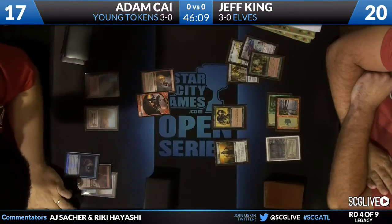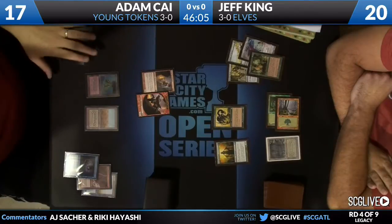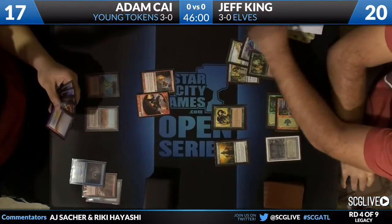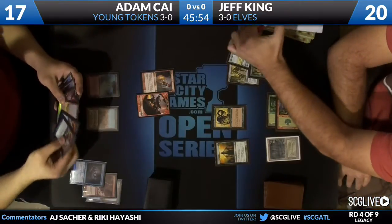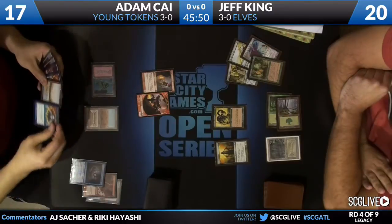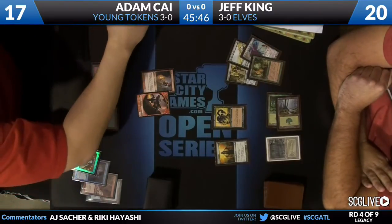So not much action here for Jeff. If he draws a land, he could Natural Order — get himself Regal Force maybe to draw a few more cards, or Progenitus to kind of go for the throat. That would likely be the line he takes, were that to play out that way.